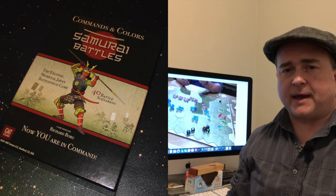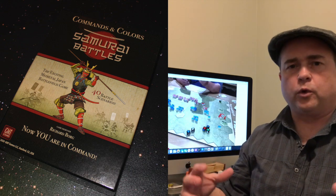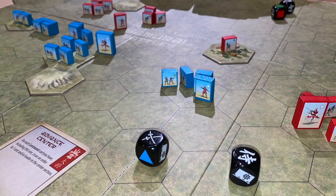In Commands and Colors: Samurai Battles from GMT Games, two players take on the roles of various feuding warlords as they attempt to strive for domination and destroy the other's army in this Commands and Colors game.